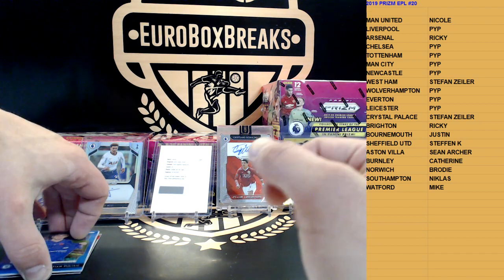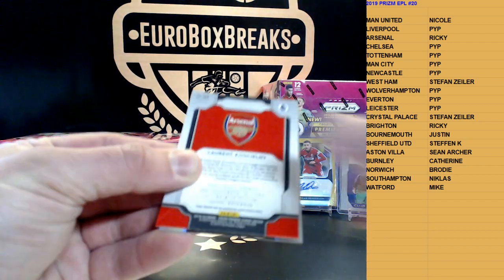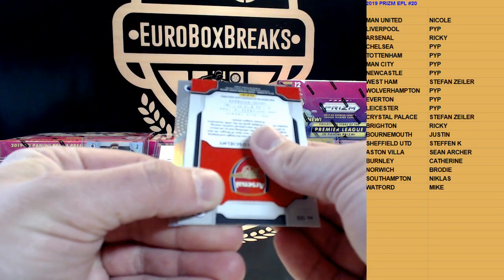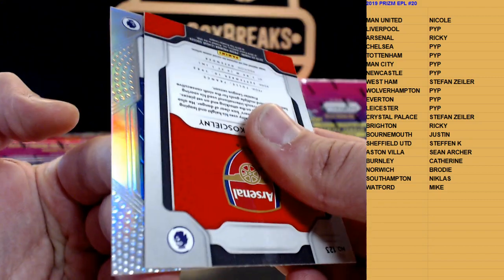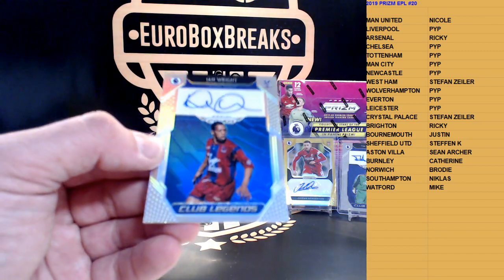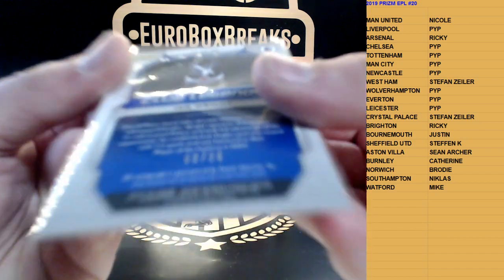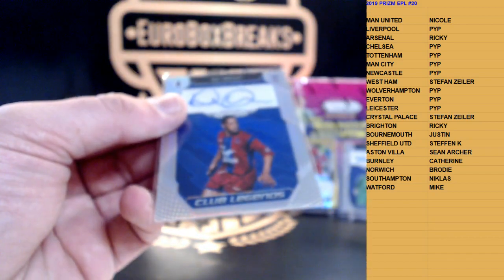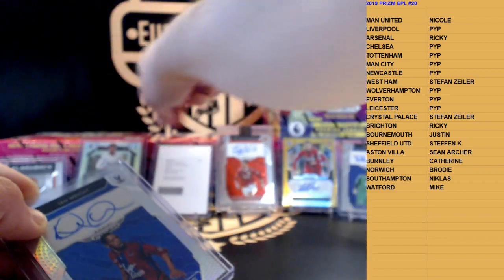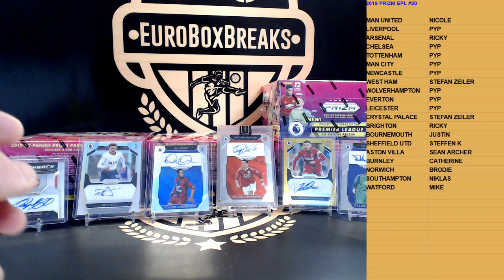On to the hits — silver autograph to 25, Pulisic multi. Silver autograph to 25, come on, give us a legend! Is that a legend? A blue legend — could be Crystal Palace or Chelsea. Come on Chelsea, one time! It is Ian Wright! Nice, to 25, 2 of 25! Ian Wright — very nice!